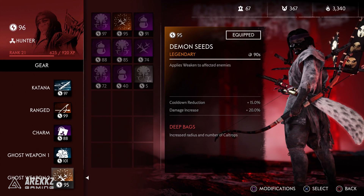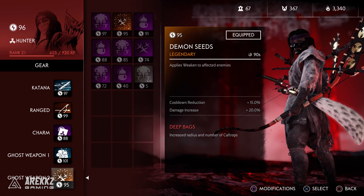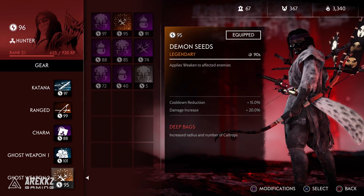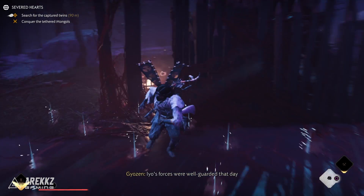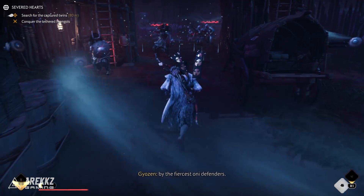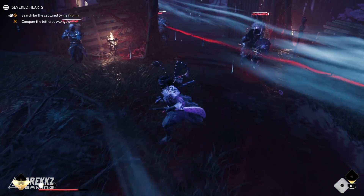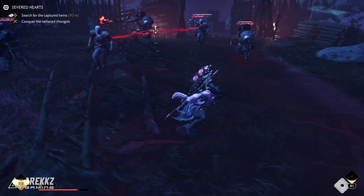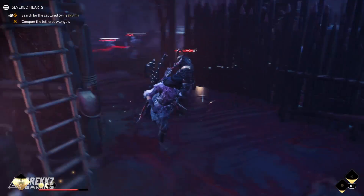On one of the ghost weapons, he also got Demon Seeds, which is a set of Caltrops. The legendary bonus for this one applies Weakened to affected enemies. This is actually pretty nice — I was kind of sleeping on Caltrops for a while because they might not do as much initial damage. However, applying Weakened to enemies is an absolute game changer. It's a perk the Ronin can do as a class ability, but having it on Caltrops that you can just drop in a group, apply Weakened, and then use some damaging moves is actually pretty nice — definitely good for survival runs where you tend to get rushed on the points.